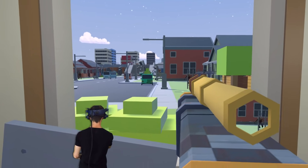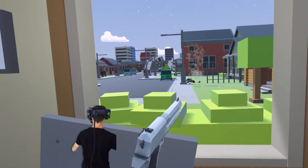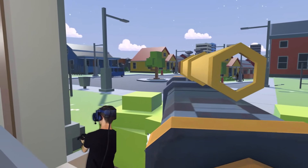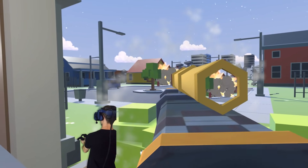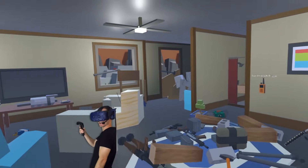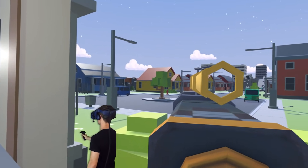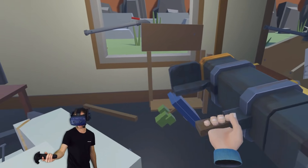There's one running over this way. I wanna get them when they're grouped together a bit. Katana! I didn't even know if this was gonna work, but let's try it. Yes! The scope works! The rocket went exactly where the scope was pointed. That is good. That is so good. I love it when a plan comes together.